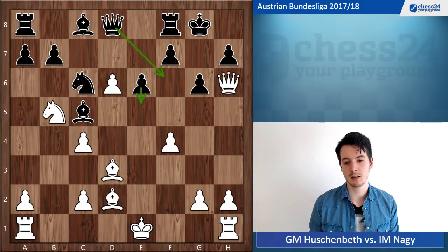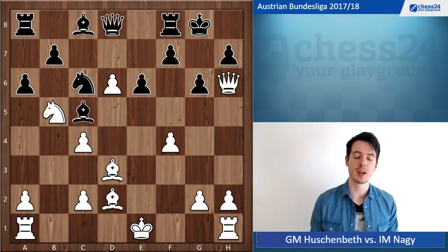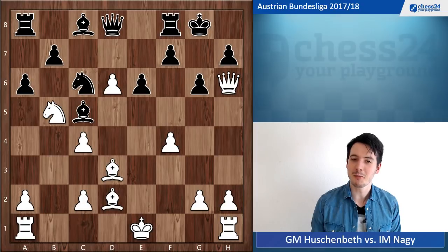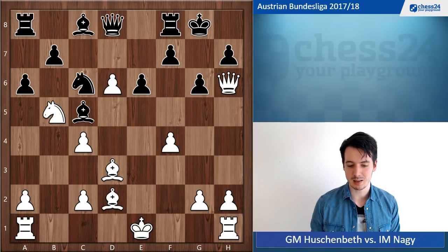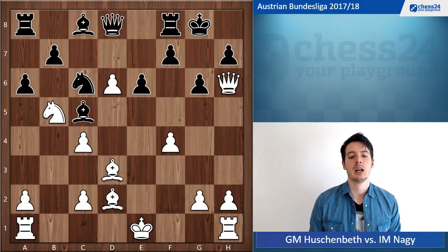He had something else prepared, which is the very interesting move a6. It was rather unpleasant over the board to face a very well-prepared opponent who still knew the position. So after a6 I was on my own, and my knight is attacked so the options are limited. I played Nc3, which is logical — retrieving the knight.